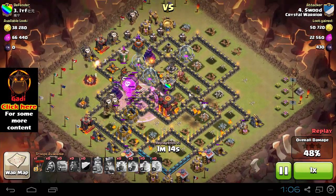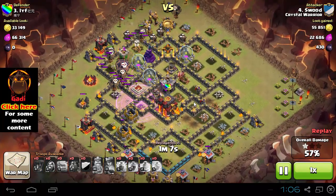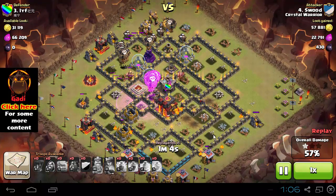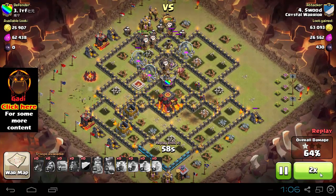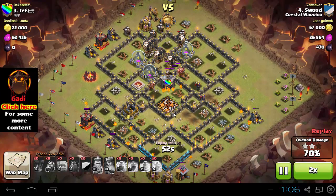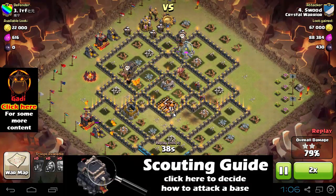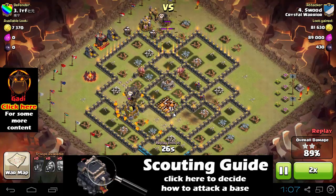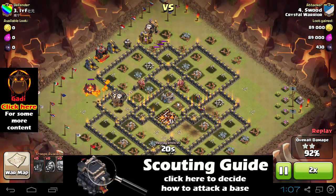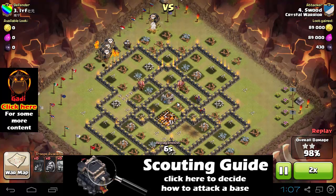As you can see, this base is going down. He saved about 6 or 7 balloons for the back end, and those balloons are wrecking that base — it doesn't stand a chance. It's going down for 3 stars! Hope you like it. Hit the like and subscribe button, check the website and Facebook page — links are in the video and description. There's also a new scouting guide for Town Hall 8 that Town Hall 10s can benefit from as well. See you in the next video, bye bye!